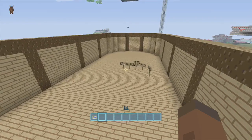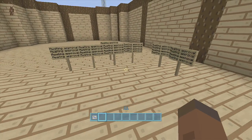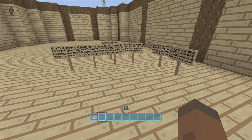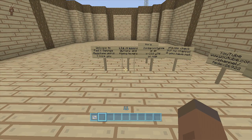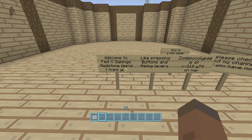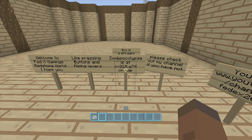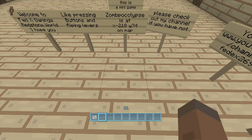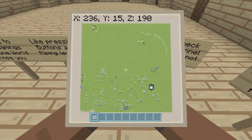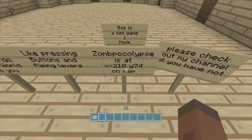Now awaiting approval — I've got so many signs on this world. For some reason if I go away from the signs and come back, it says awaiting approval. So welcome to Fetus Gaming's redstone world — I hope you like pressing buttons and flipping levers! Zompocalypse is at X 200, negative 218, Z 74 on the map. That's supposed to be Z, not Y — Y 74 would be all the way up in the air.